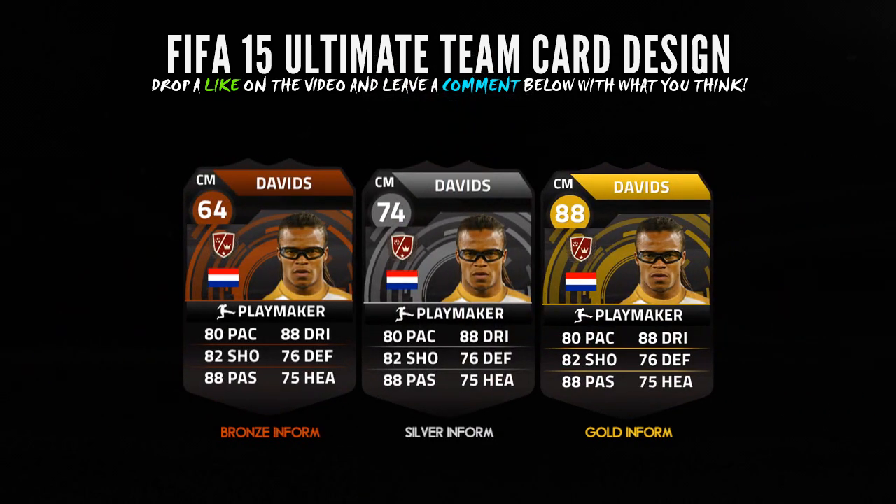Now we have the inform ones. I really like the idea of having something to symbolise whether or not it's a bronze, silver, or gold inform. As you can tell, just behind the player we've got a nice little circle shape — circles inside of circles. It just shows you whether or not it's a bronze, silver, or gold, and I think it works really well. Do let me know if you like the designs I've come up with.